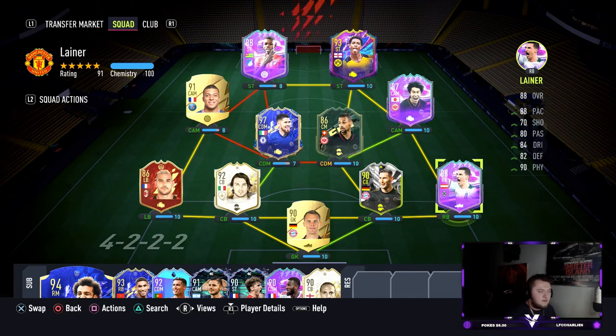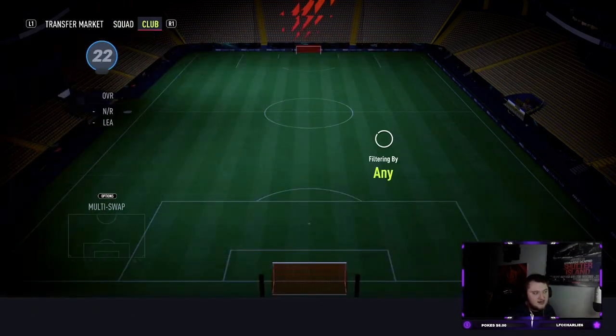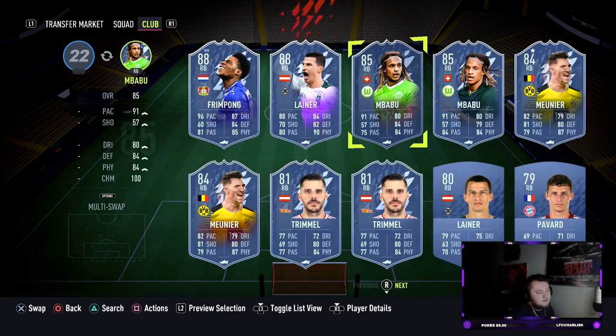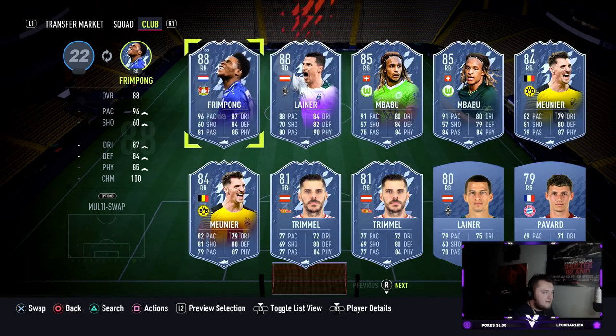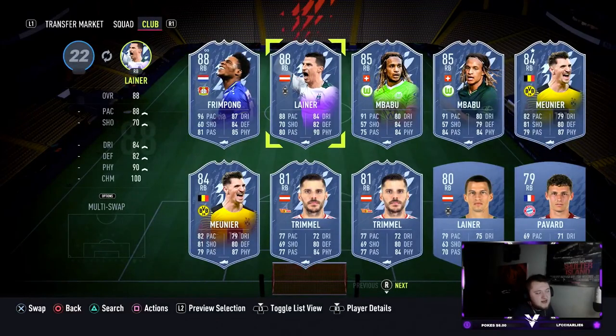Chemistry requirements are quite high on this one. Right backs and left backs in the Bundesliga are very few and far between — you've got Alfonso Davies, Guerrero, and that Gunter card, but I imagine not a lot of you took him. Alfonso Davies is obviously brilliant, and that Guerrero looks really good on the left. On the right hand side, I believe all you have is Frimpong from the Future Stars token promo and Babu as well.